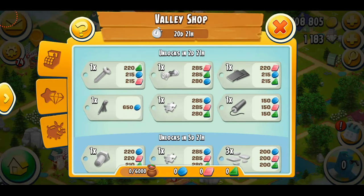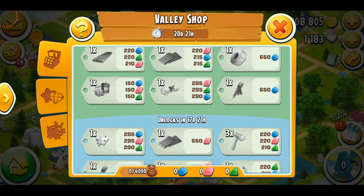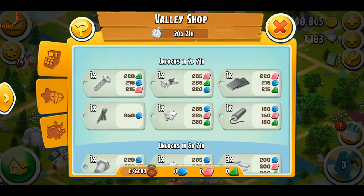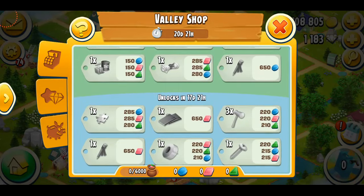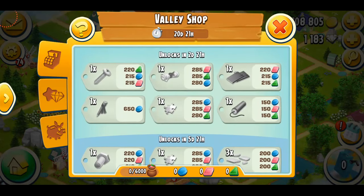Anyways, so I'm getting one expansion permit, that's two puzzle pieces, three expansion permits, and I think three puzzle pieces. That's actually a lot of good stuff that I'm getting from the valley.